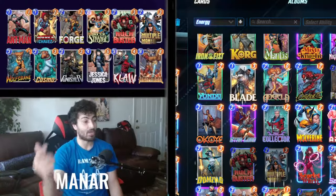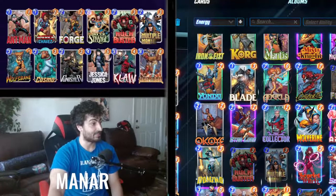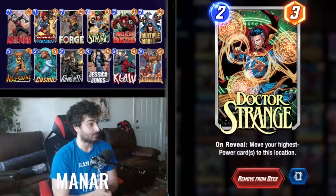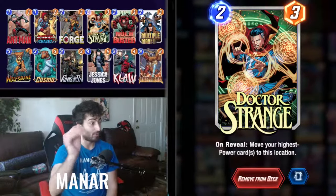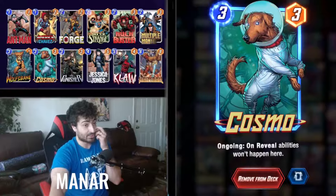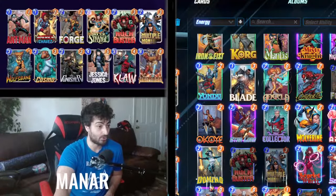Forge is there to pump up Multiple Man. There's another card you need: instead of Wolfsbane, you want Vulture — a Series Two card. With Vulture, every time he moves you get plus six power, which lifts this deck to another level. It becomes one of the best Pool Two decks in the game. Without Vulture, you're stuck with Wolfsbane.